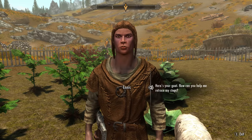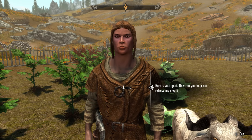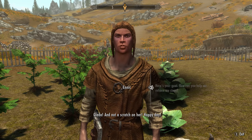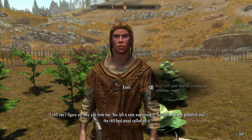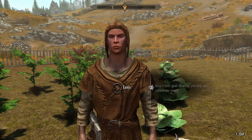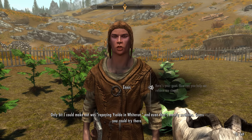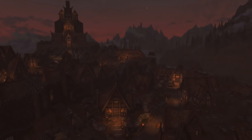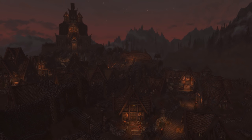Upon returning Gledder, Ennis is relieved but still puzzled why you stole her. He found a note, though half was gibberish and mead had been spilled on the rest. The only legible part mentioned repaying someone named Isolde in Whiterun. So next stop is Whiterun — the trade center of Skyrim.